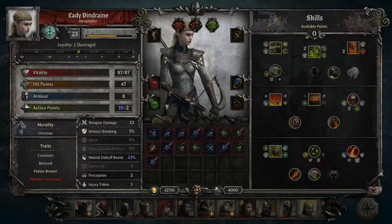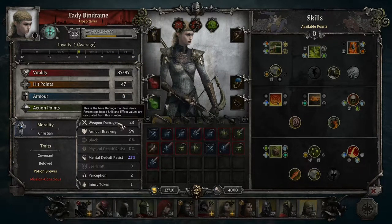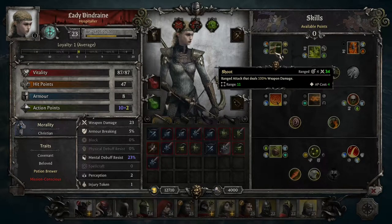For important stats: vitality, hit points, and armor are going to be fairly low because of light armor—Marksmen are squishy. Weapon damage is the most important stat. Armor breaking also helps with damage and is generally good to have, as some skills will have armor piercing too. Perception is also useful because Marksmen have a lot of mobility and will try to kite enemies, so having perception at one or two helps detect hidden units and traps.